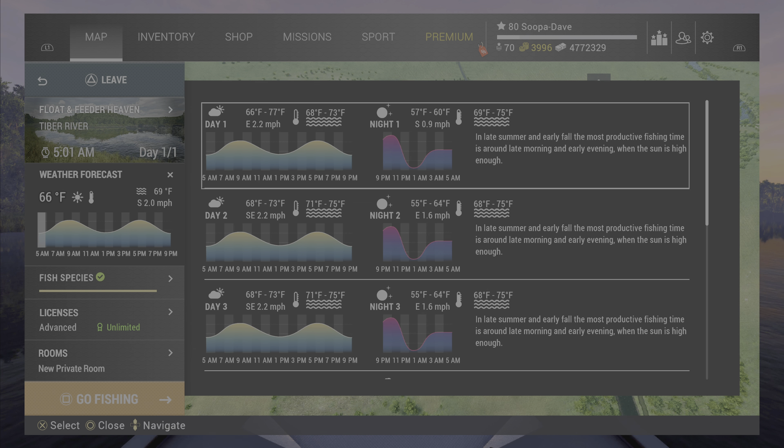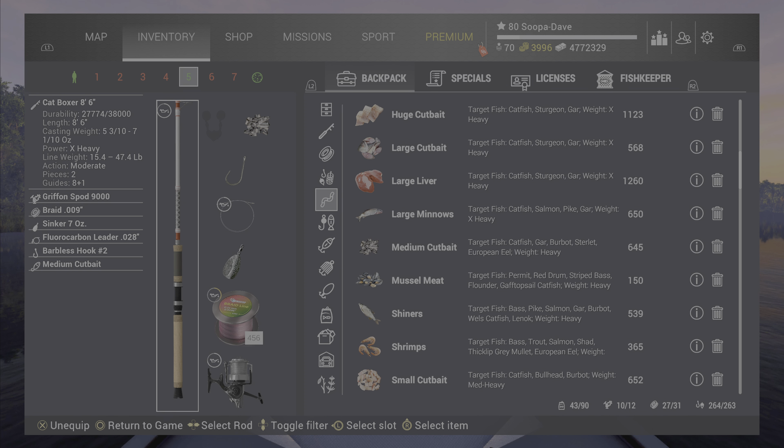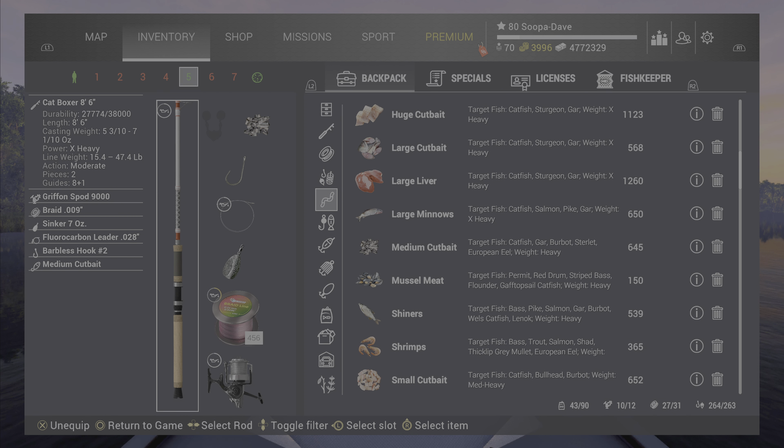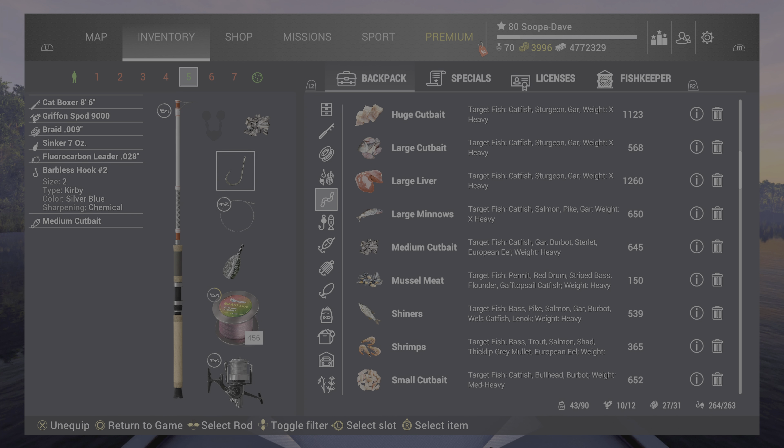With these guys, you don't have to use a catfish boxer, but you're probably gonna want at least a big alley on a number two hook with medium cut bait. The problem with eels is they always like the stuff that other fish like — even if you use shrimp here, that will get you a bunch of trout. Use a number two because eels do not have that big of a mouth, and medium cut bait. The reason you want a bigger pole is you are eventually going to catch a trophy.